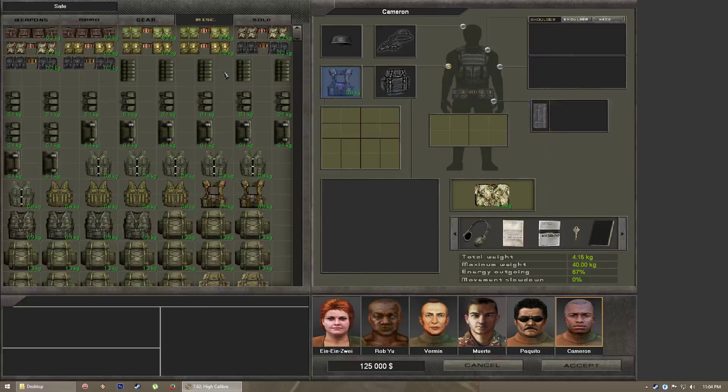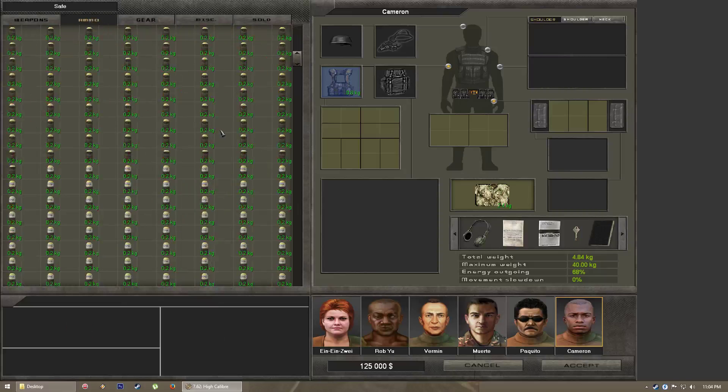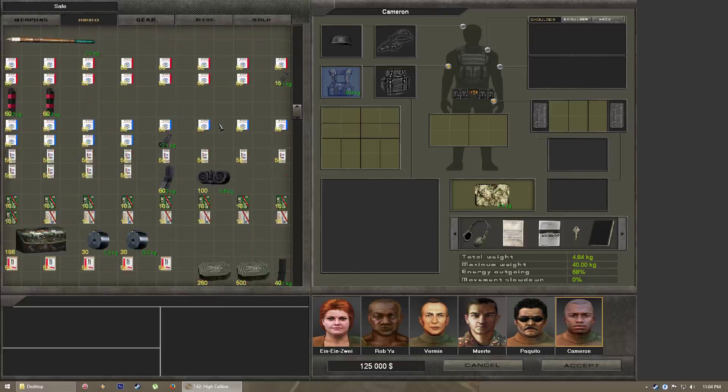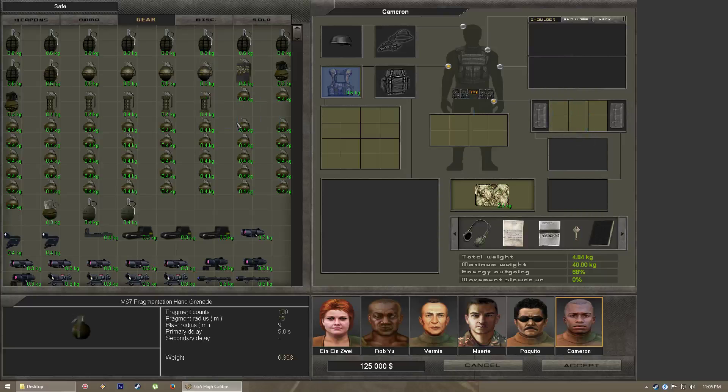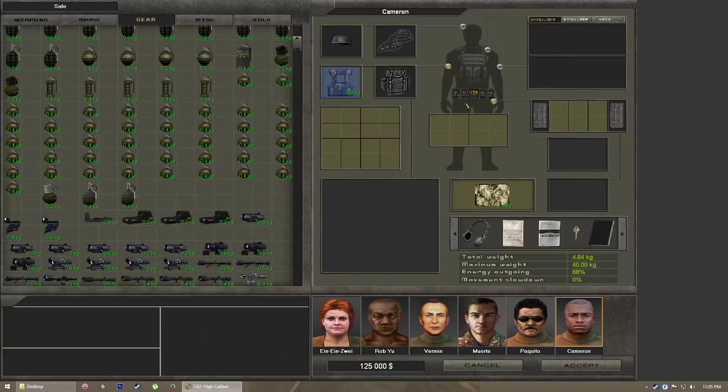Early on you'll be limited to what's available, so just use whatever you can get. Later, once you have access to all of them, one belt for example has three double verticals — good for storing several vertical magazines or some of the double grenades, but you're free to carry just about anything that will fit.